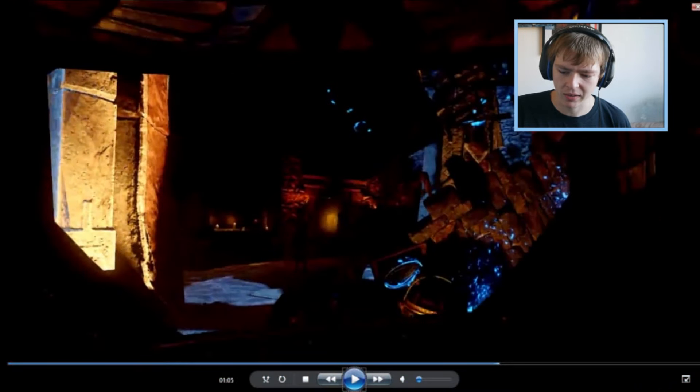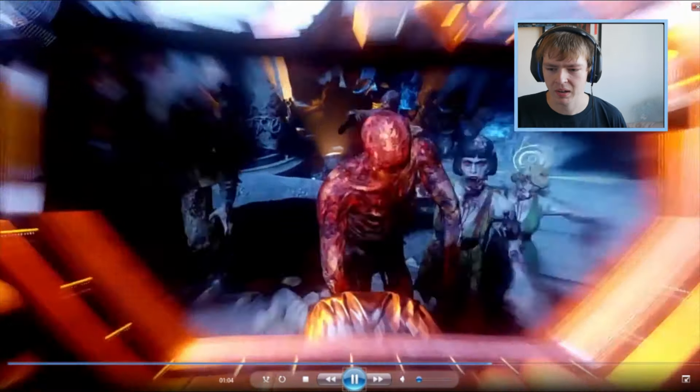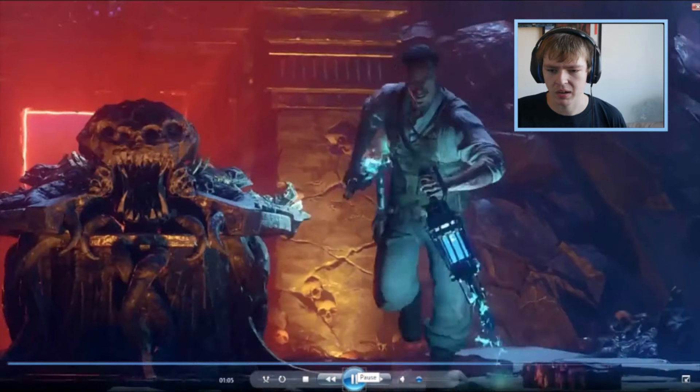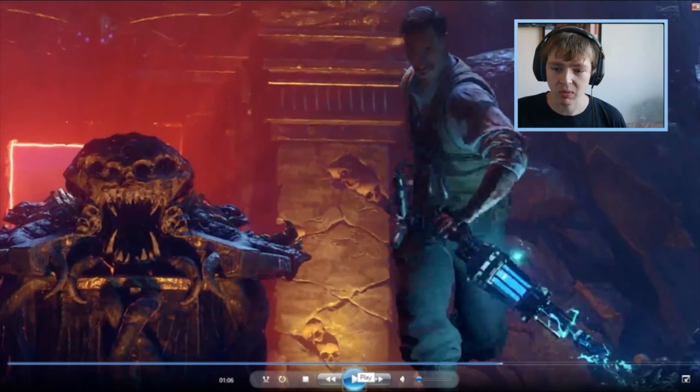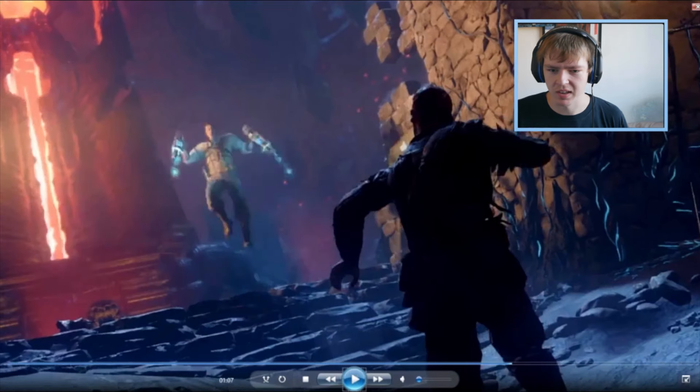We're doomed — we're actually doomed. This is the bad shield. I was hoping Gorod Krovi's shield would come back. So this is in the Der Eisendrache area. And the Ragnaroks are back — interesting choice. What's that on the left-hand side? Looks like some Apothicon stuff. I really don't know — there's something there on the left-hand side, and it must be Easter egg related because everything is nowadays.